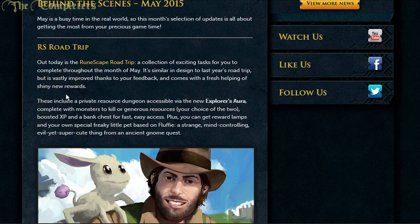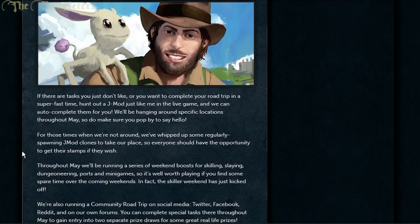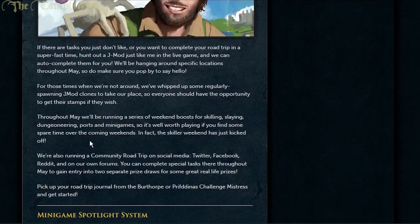Starting off, you've got the RuneScape Road Trip, which has pretty much already started. There are quite a few shiny new rewards from it, including a private resource dungeon for players. The Explorer's Aura comes along with that, complete with monsters to kill or generous resources — your choice. Boosted XP, a bank chest for fast easy access, reward lamps, and your own special little pet named Fluffy.